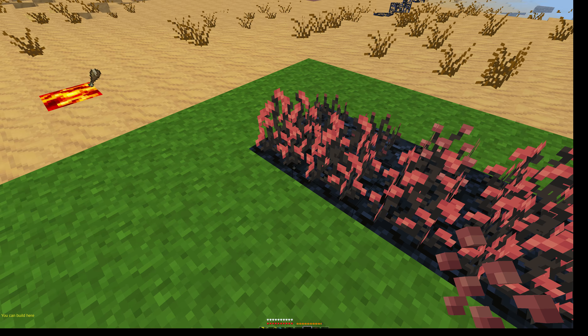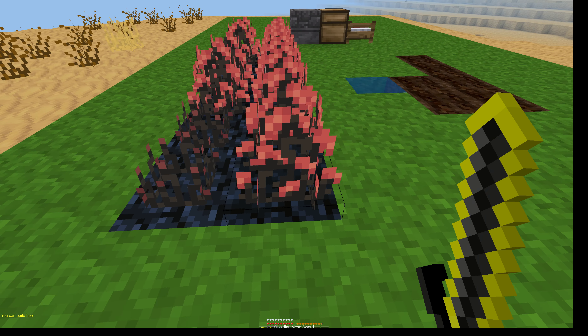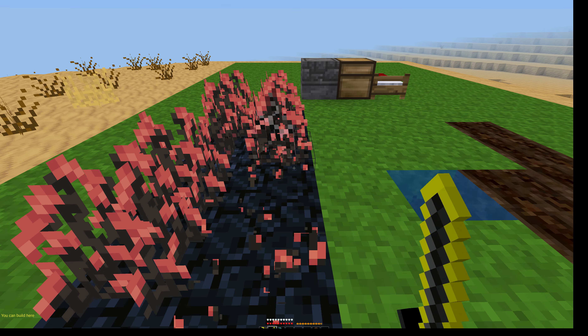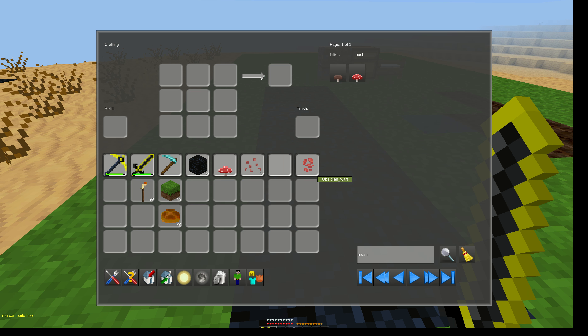Once your plant is fully grown on your plowed obsidian, you get nice warts — it is like nice mushrooms. From that point you can farm them. What you are going to get out of those plants is obsidian warts.